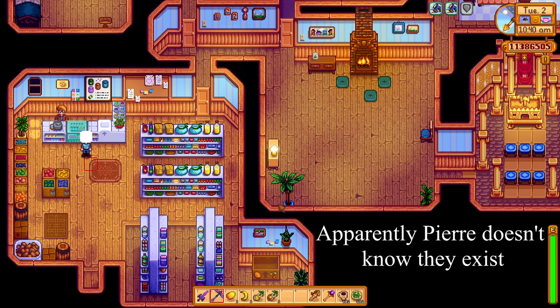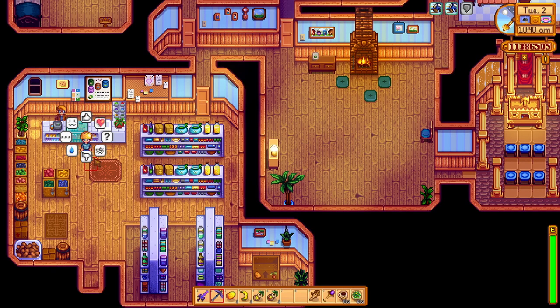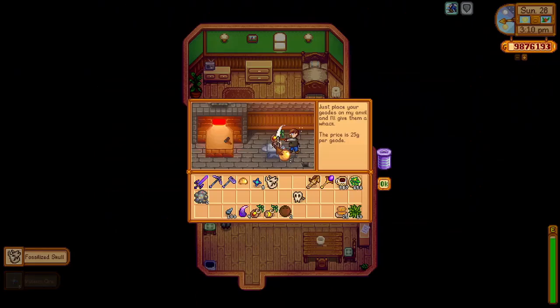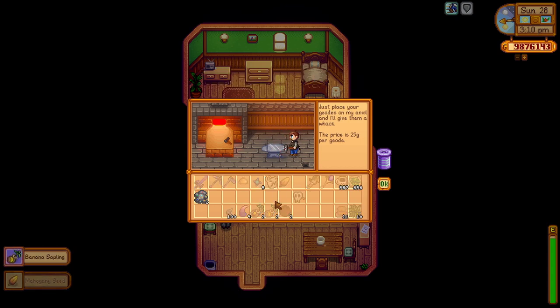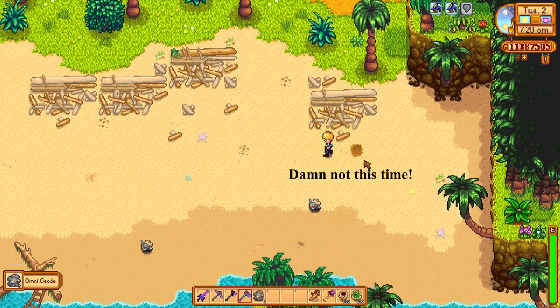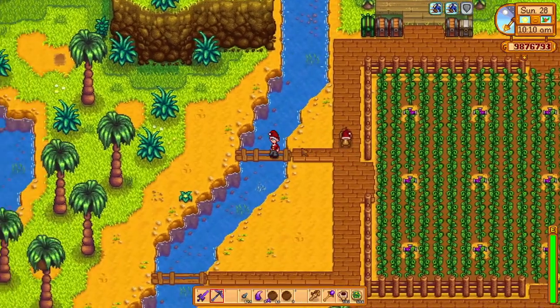You can't buy these at Pierre's, but there are a few ways you can get these. First up, both of these saplings can be found inside golden coconuts — they have a 1 in 7 chance for each one. Golden coconuts can be found by digging artifact spots on Ginger Island.